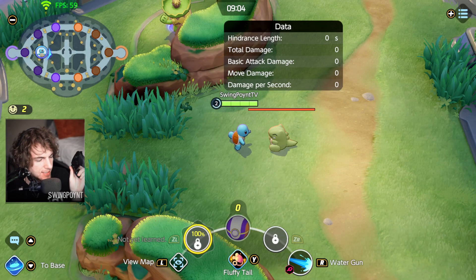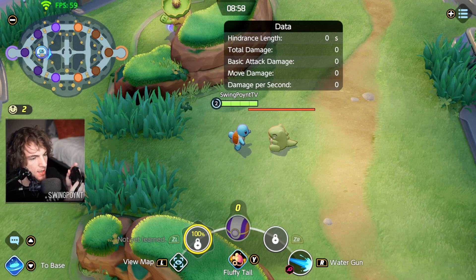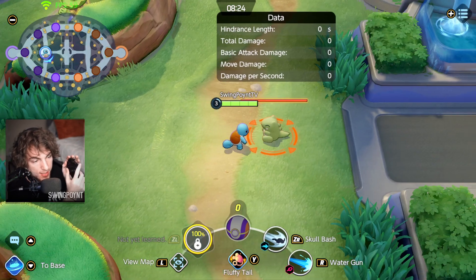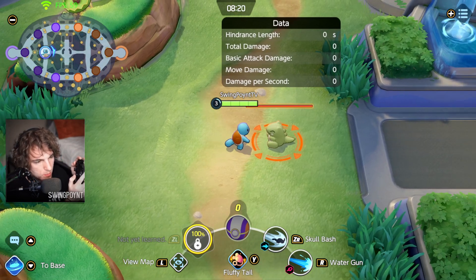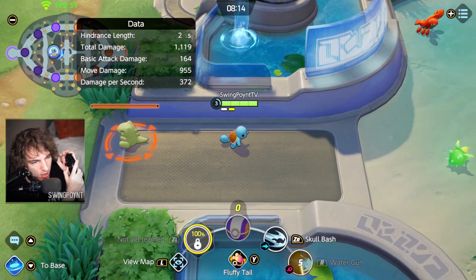A trick to get more damage out of your character is: if you basic attack and then use a skill right away, the animations will overlap, letting you get more damage out more quickly. If you just mash basic attacks, it's about as slow as it's going to be. But with the other technique — attack, skill, attack — they overlap a little bit and you burst more damage. We just got two attacks out with our basic attack and Water Gun.